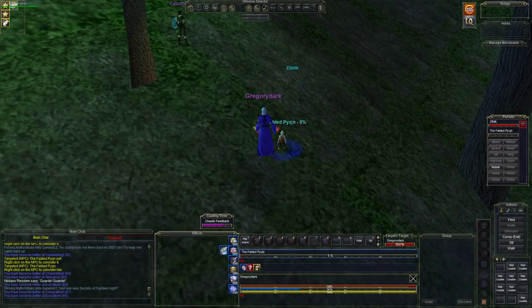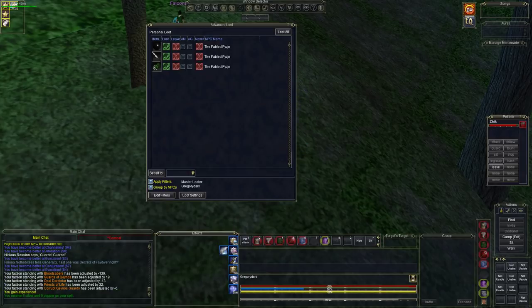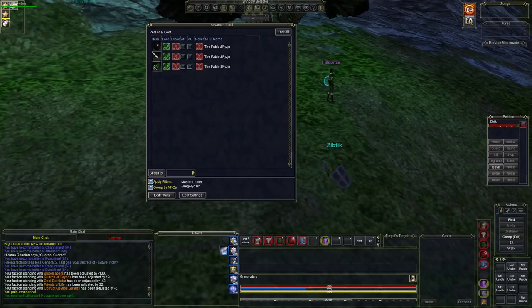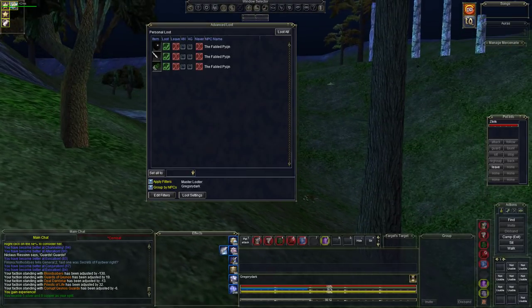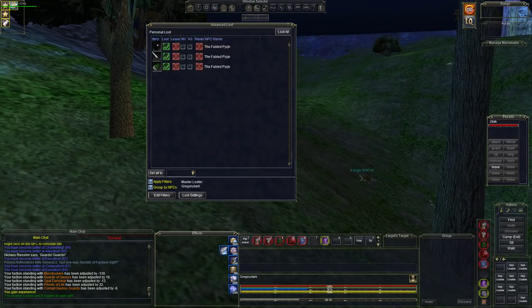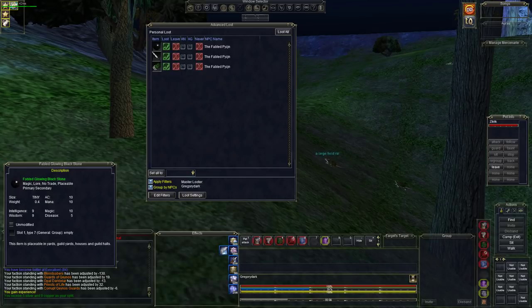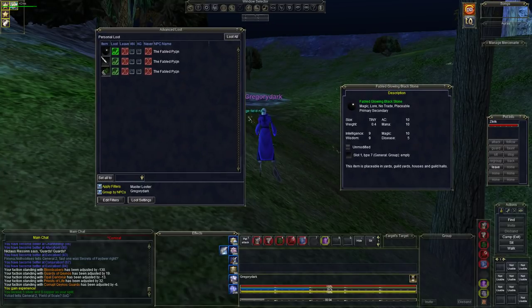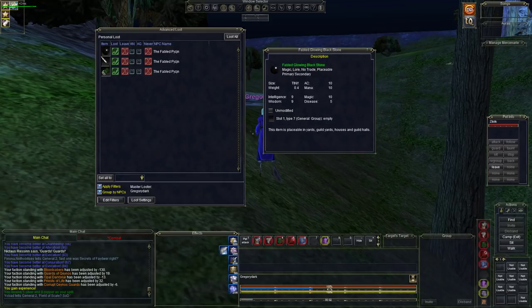She's going down — there you go, and finally the Fabled Glowing Black Stone. Not the way we wanted to do it, but we had to keep our bodyguard with us because that guy over there has kill stole me so many times — he walks right over by the ruins. Anyway, this is the item that she drops.